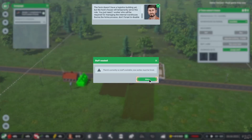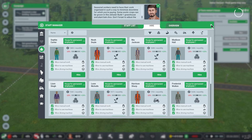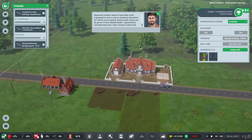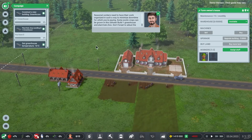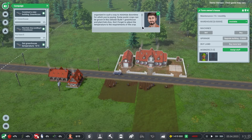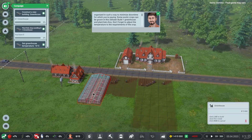We assign a staff member to the warehouse role, turning off field work, machine use, and machine operation before hiring. We're also told that seasonal workers need their work organized to minimize downtime. Some exotic crops can be grown in this climate, so we're instructed to build one greenhouse and plant bok choy, adjusting the temperature settings accordingly.